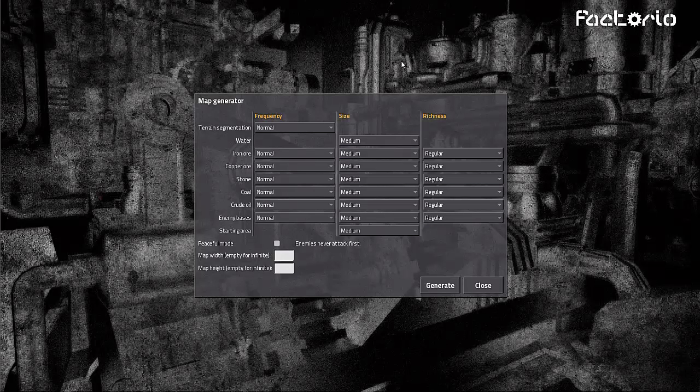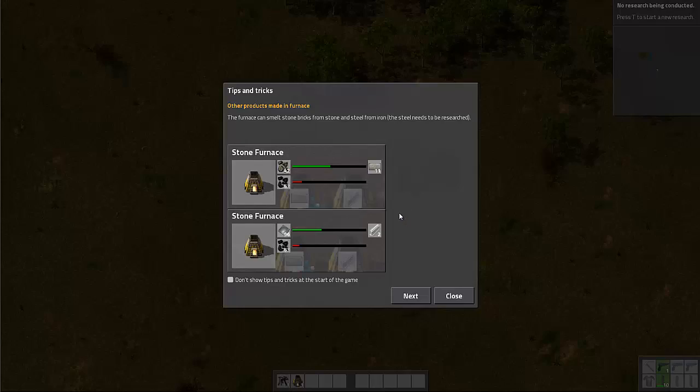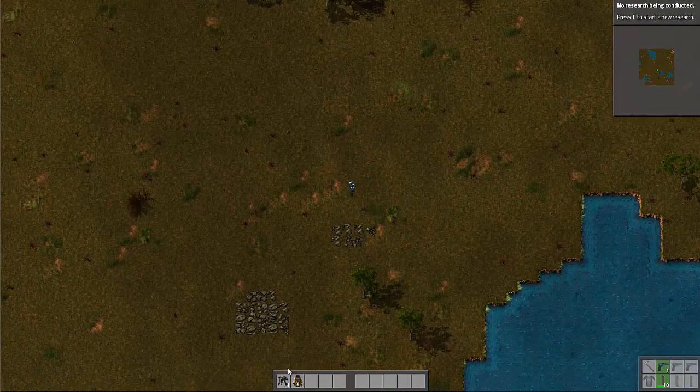Hey guys, it's Icen here and I'm here with Factorio. I've been sitting on this game for a while — it was sent to me for a review. I played a lot of it, but they asked me to hold off until certain changes were done before I did a review, and then it just got lost in the aether of time. But yeah, tips and tricks — what, I ain't need no stinking tips and tricks.